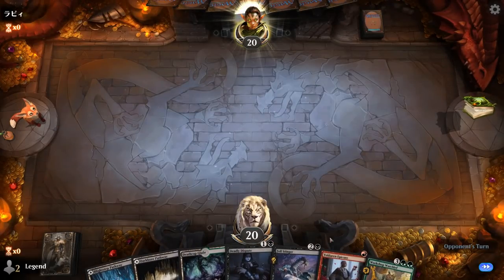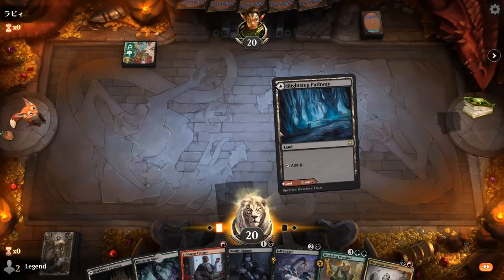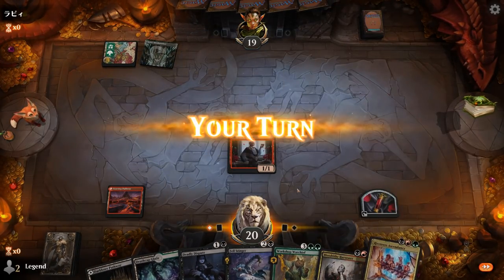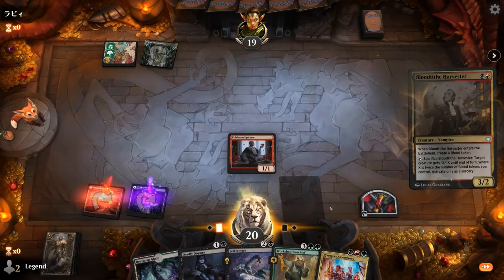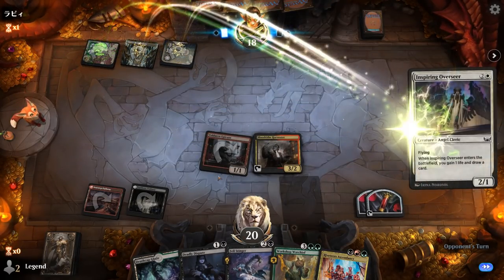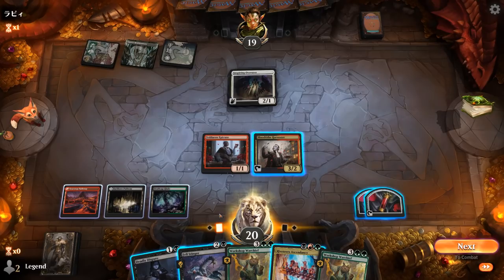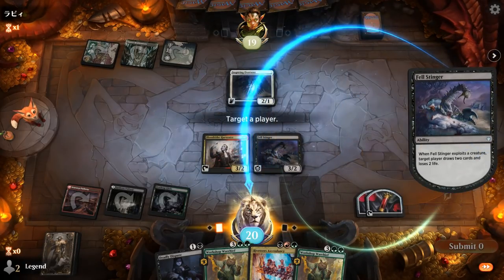We're on the draw with a nice hand. Epicure into Deadly Dispute — we can sacrifice the blood token and maybe keep Epicure to sacrifice to Felstinger. Our draw keeps getting better with turn two Harvester as another option. Eventually want some green mana for Warchief but we've got our Glade and maybe some treasure tokens. Ascendancy is nice — opponent appears to be Bant colors. Get a Harvester out there. Then Felstinger sacrifices Epicure. Inspiring Overseer appears. Another Warchief — and as soon as I play Ascendancy I could sacrifice Harvester to get back Epicure.